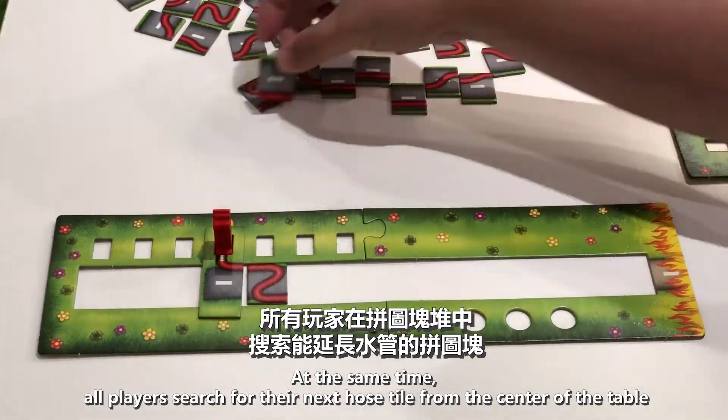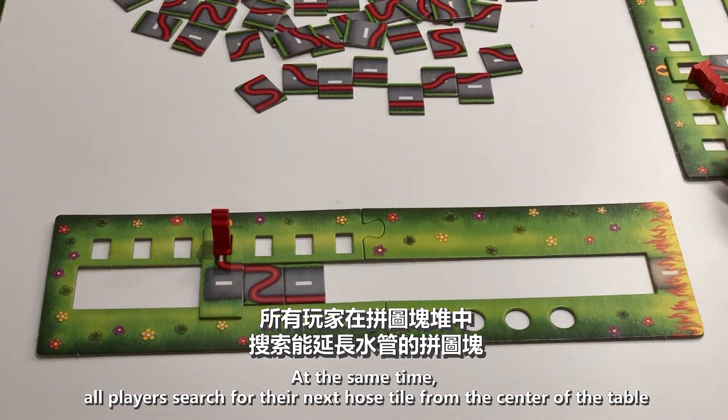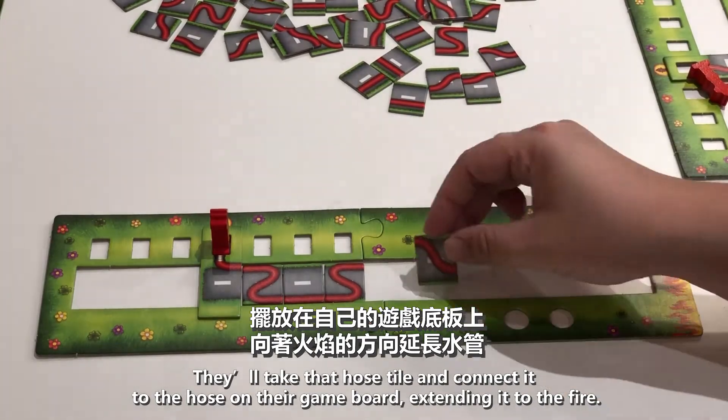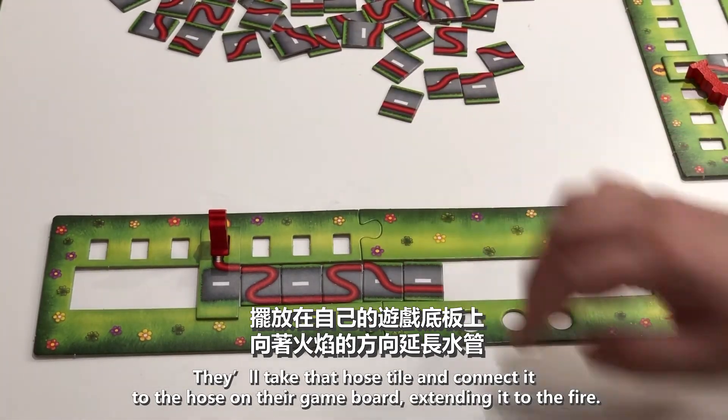At the same time, all players search for their next hose tile from the center of the table. They take that hose tile and connect it to the hose on their game board, extending it to the fire.